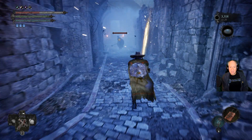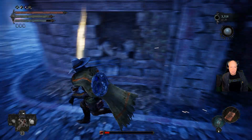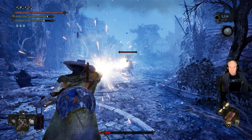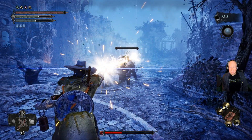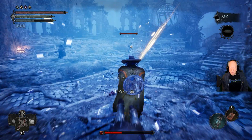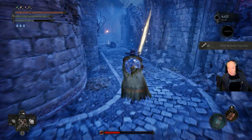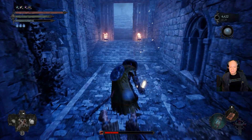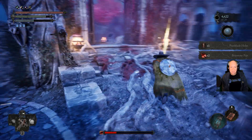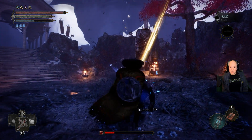He doesn't drop them particularly often — it's not a guarantee. And when he does drop something, it's not guaranteed what it's going to be. You'll definitely end up with his whole armor set at least, if nothing else. I've been farming him for a while — it's good vigor, and good Large Duralium shards.